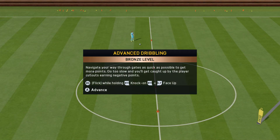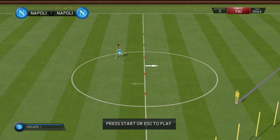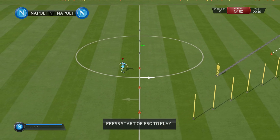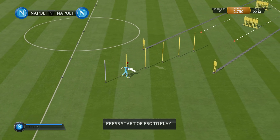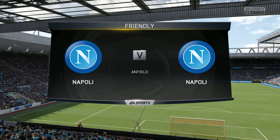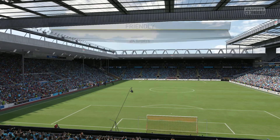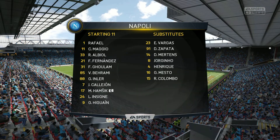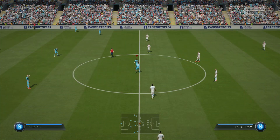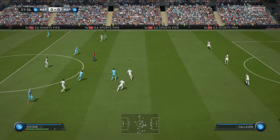I'm hoping we get the proper presentation. This FIFA for PC will be the first one to use the new Ignite engine, because for whatever reason they decided to use the 360 and PS3 versions of FIFA for the PC version previously. It's Napoli against Napoli — the Italian league logo isn't showing up. We'll see about that when the game comes out, because they promised better presentation for the Italian league, and they even actually have Italian announcers now, which is badass.